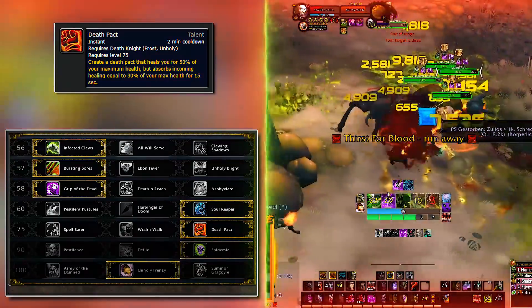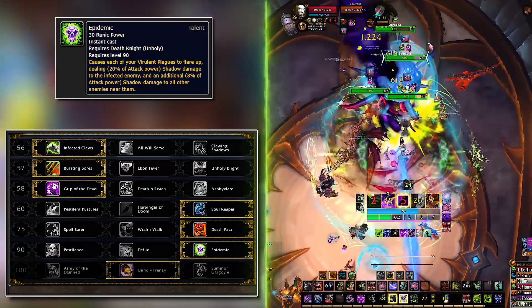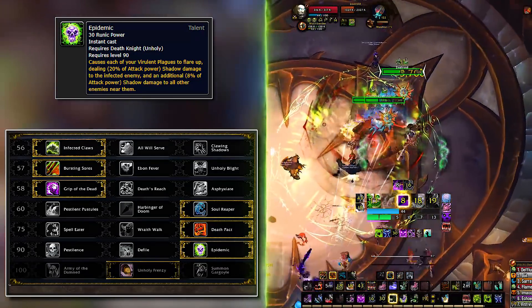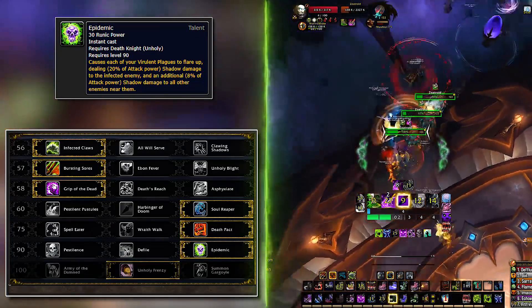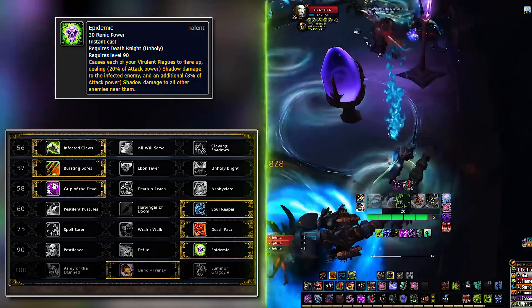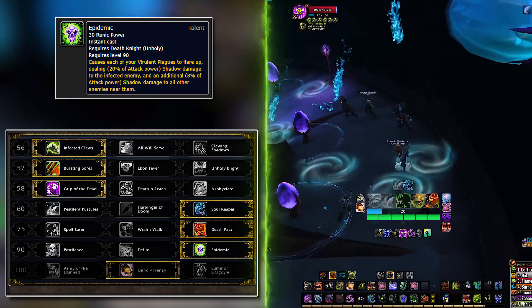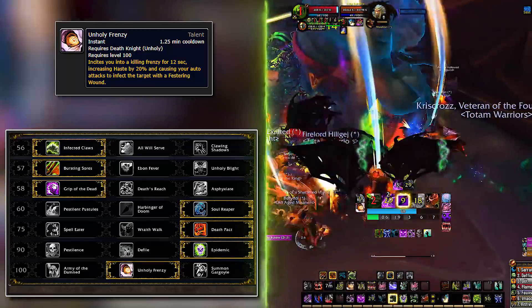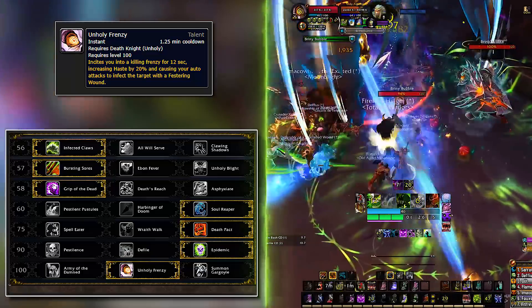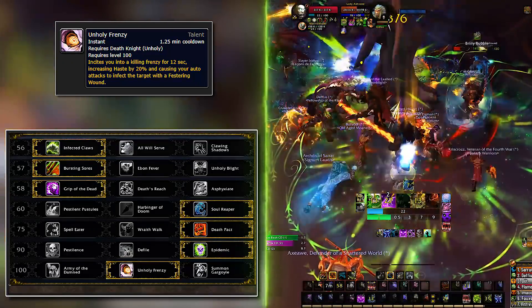The sixth row has a few options, but I feel Epidemic is the go-to for all situations. It's a very good spell in AoE since the entire row focuses on AoE mechanics. This is also the only rune spender Unholy has for AoE damage — otherwise you're stuck with Death Coil, which is only better against one target. Pestilence is used on very high keys with very large pulls meant to die in one Death and Decay window. The last row unfortunately has only one viable option: Unholy Frenzy. It boosts your haste by 20% and applies Festering Wounds on top of it. The skill is amazing in single target but truly shines in AoE.